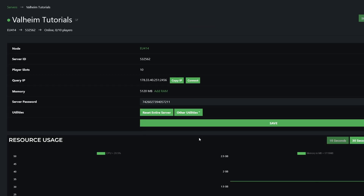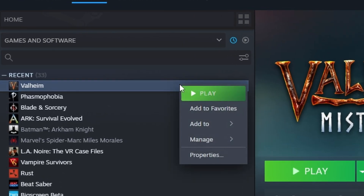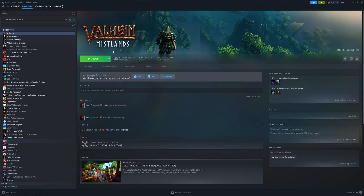However, before we can actually join our server we need to make sure that console is enabled in Valheim. On Steam you're going to right-click the game, click Properties, scroll down to Launch Options, and in the bar at the bottom you're simply going to type in -console. Once you've done that you can close this and open up the game.